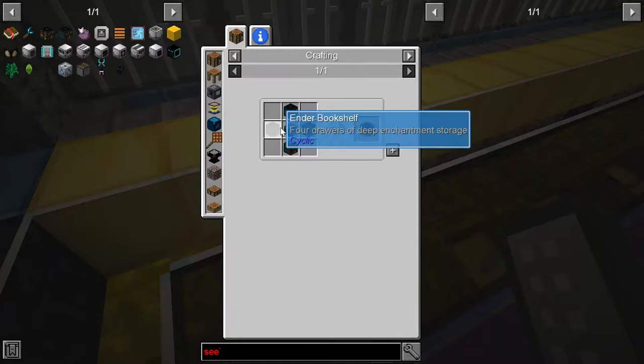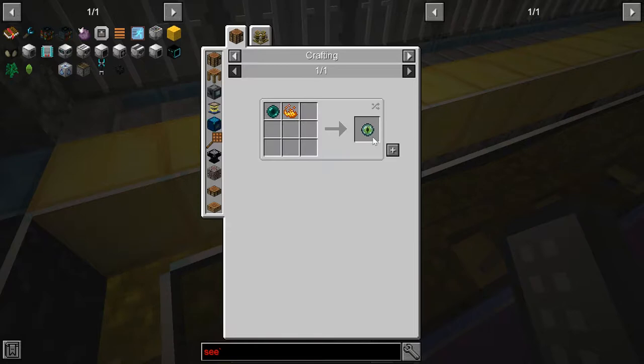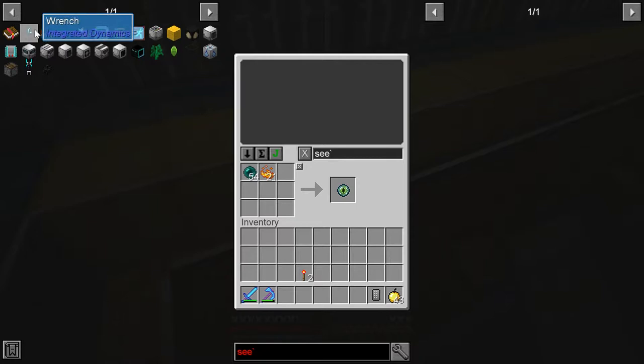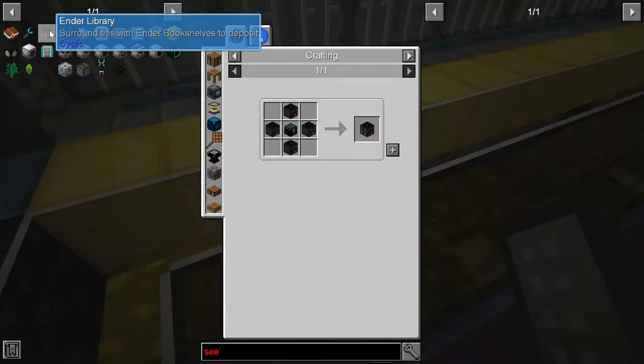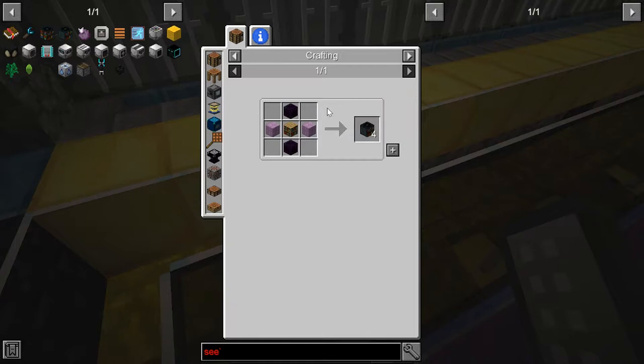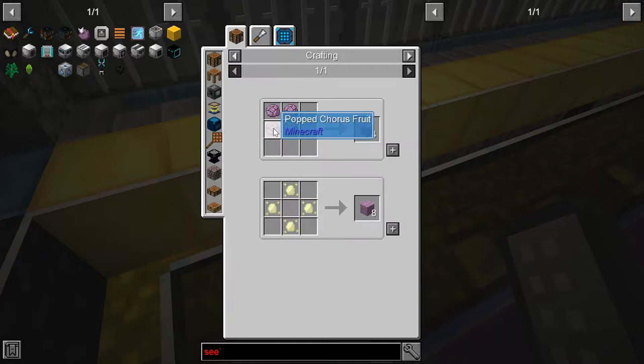To build the ender library, you need an ender chest — which requires an Eye of Ender, a Blaze Rod, and an Ender Pearl, no problem. We're going to need a couple of these. You also need Ender Bookshelves, which are the purple blocks. That sounds complicated because I haven't been to the End yet at all — I don't even know how to get there, to be honest.